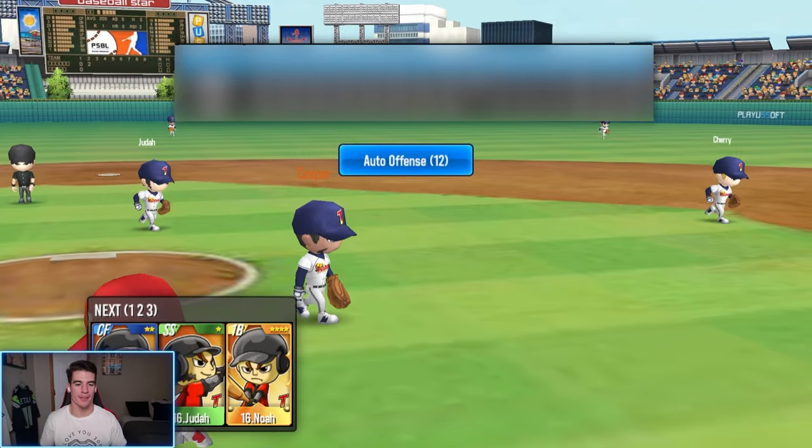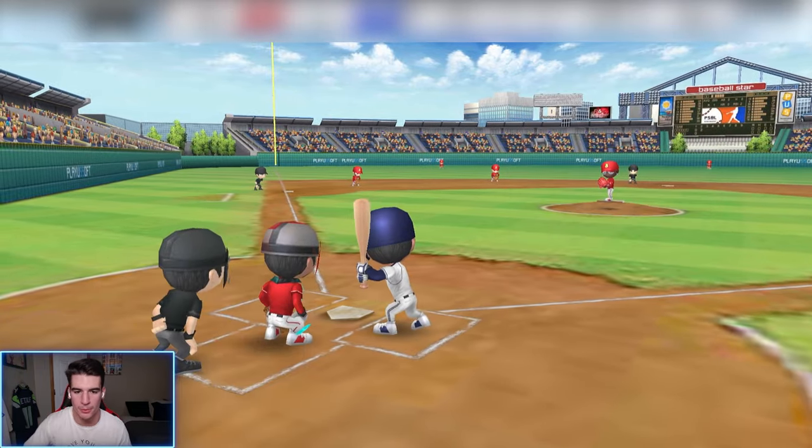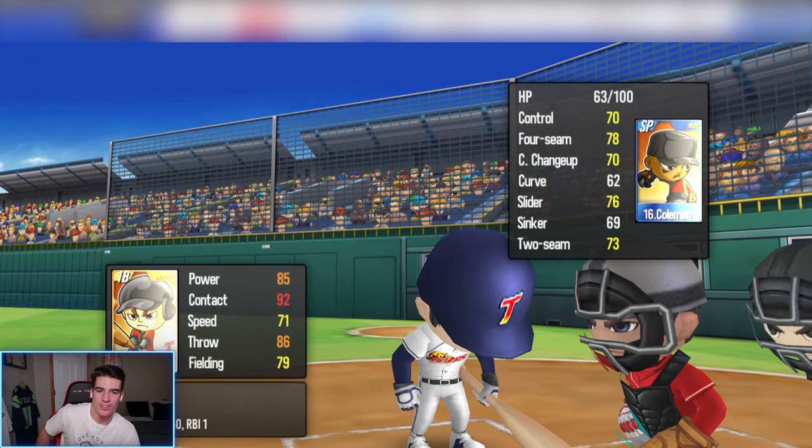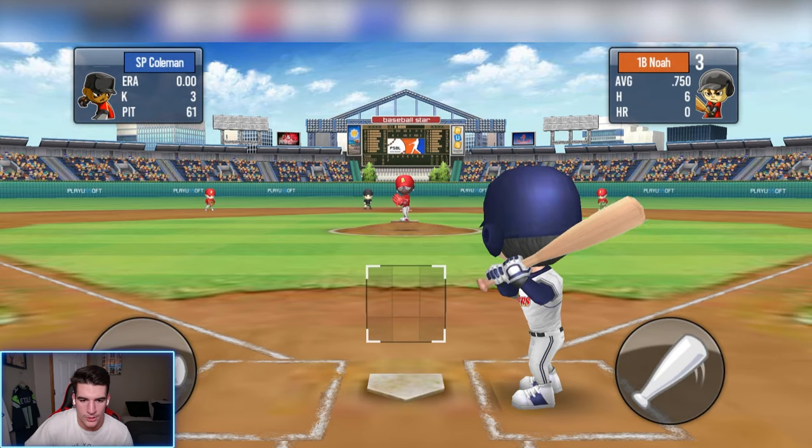If we could just walk off here in the bottom of the ninth — we got Noah up, we haven't hit a home run before. Walk-off home run would be sick. Bottom of the ninth, two outs, we got our four-star Noah up. He can walk off right here. One-two count, we gotta fight. Get the x-rays.